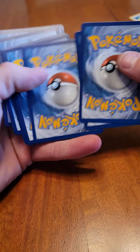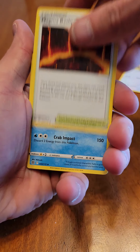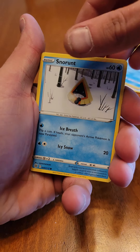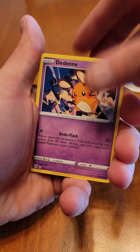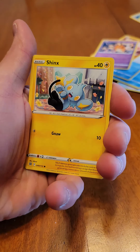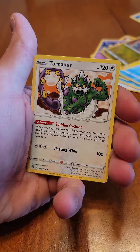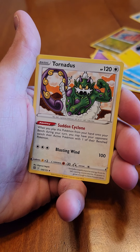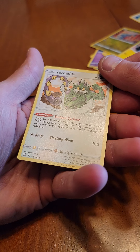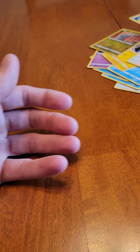Pack 7: Trainer, Crawdaunt, Snorunt, Nosepass, Dedenne — I like that — Pichu, Shinx. Reverse holo is a Gibble and rare — non-holographic Tornadus. Cool design. One pack to go, and we only have two hits — need something big here.